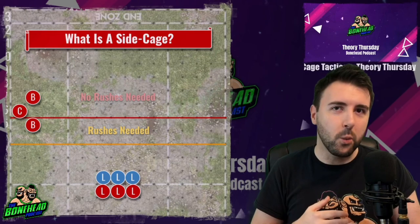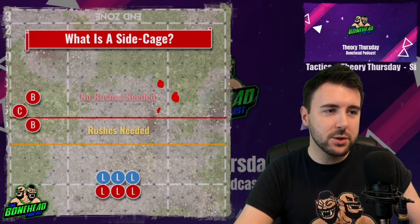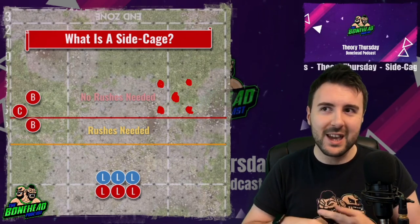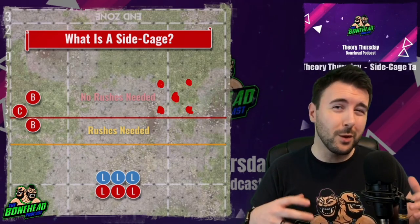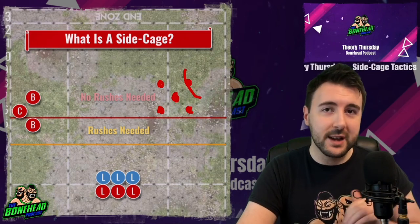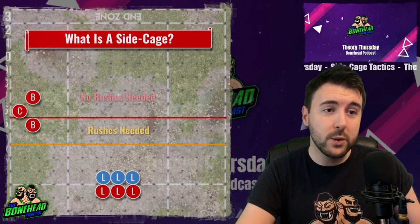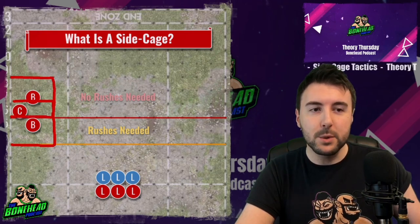We should probably start off by talking about what a side cage is. A cage in Blood Bowl is where you've got the ball carrier and you've got additional defenders all around so that there is no direct way to blitz the ball carrier. There's always leaping or dodging, but where you've got so many overlapping tackle zones it's very negative for that to happen. It can definitely happen, but you're creating a solid barrier for your opponent.